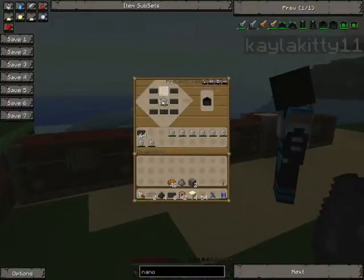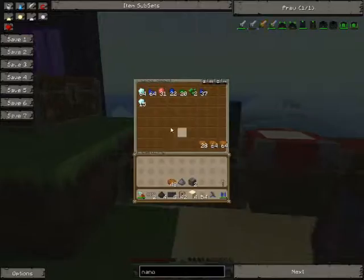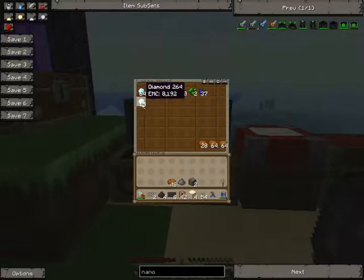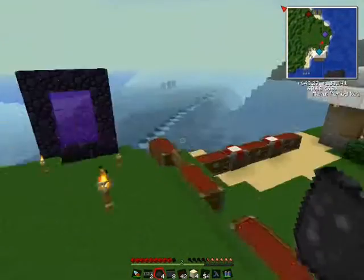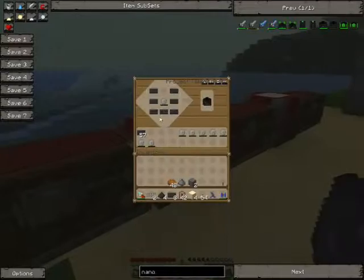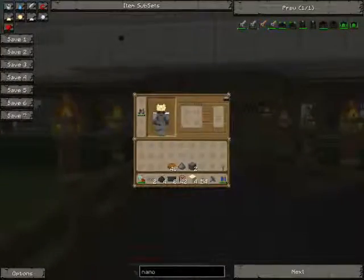What you need for nanosuit armor is an energized energy crystal and carbon plates. To make an energy crystal, it's one diamond in the middle of the crafting table and eight redstone all around it, and there you go — you get the energy crystal.